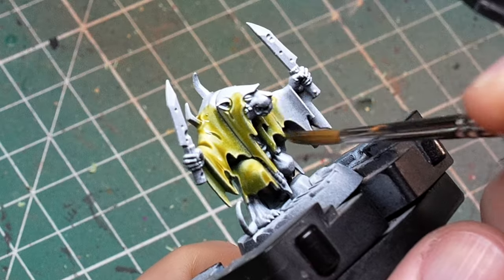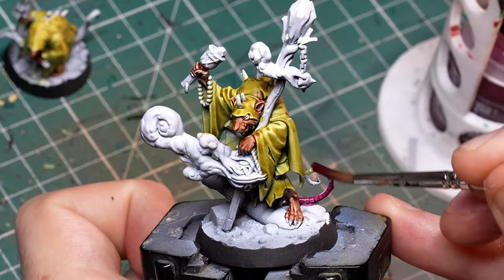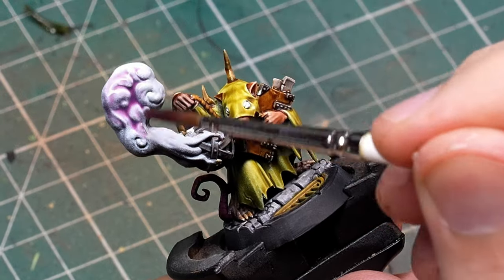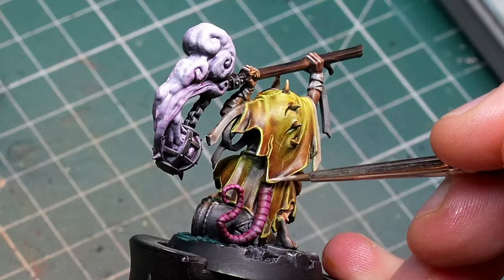Today I will be painting some spooky skeletons - the Sepulchral Guard from the Warhammer Underworlds starter set. A couple of videos ago I painted my first Underworlds warband on the channel, Skabix's Blakepack. These cute little critters were super fun to paint and I was very happy with how they came out.